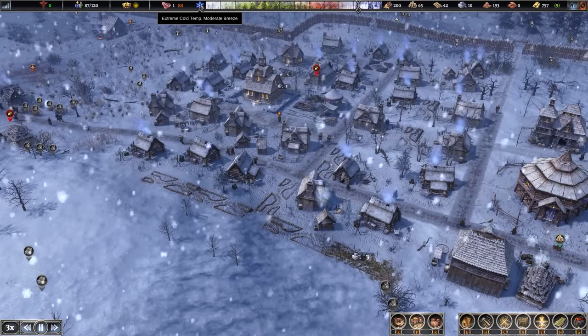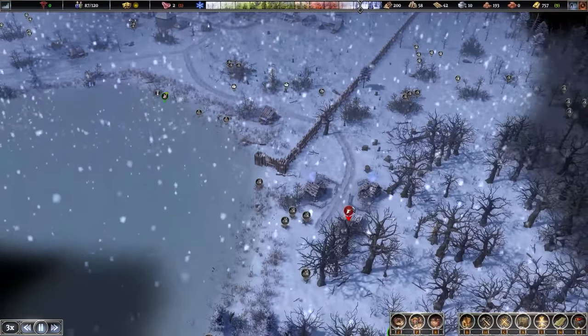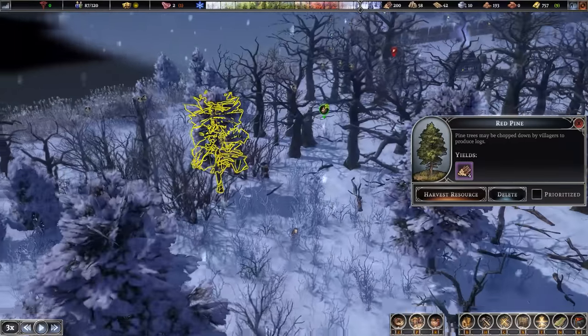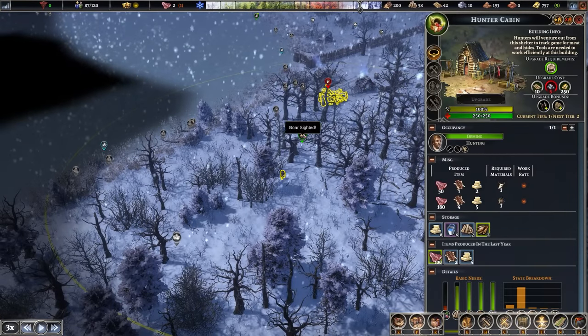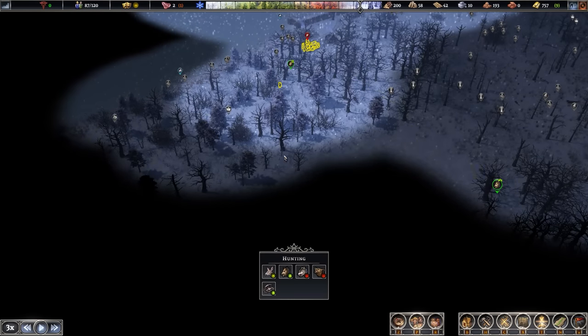Everyone's back out - extremely cold temperatures with a moderate breeze, but they have their heavy coats. So this hunting cabin hasn't caught anything for a while - that's a bit alarming. There is a boar right there - that's our hunter. It says there are five boar but we don't see them, and there's boar over this way too. Let's just move the hunting range around. It says there's deer out here also, so just move it a bit further down and maybe they'll get both.